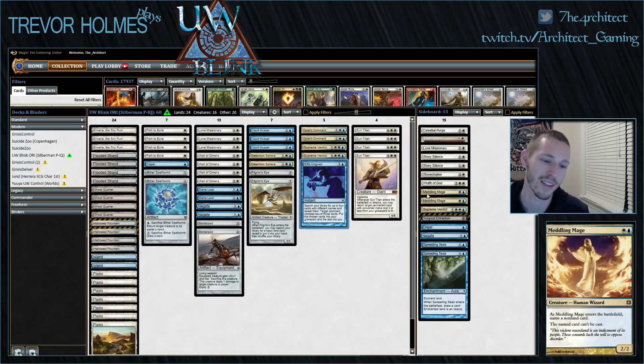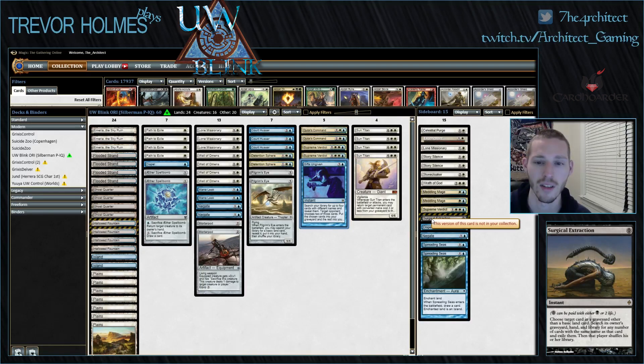Meddling Mage is sweet — it has uses in a whole bunch of matchups. It's lights-out against combo like Living End, and great against burn: name Lightning Bolt and they have to kill the Meddling Mage before casting it. It's essentially a Mana Leak that sits on the board that they can't just pay through — it can trade with Eidolon of the Great Revel or attack our opponent directly.